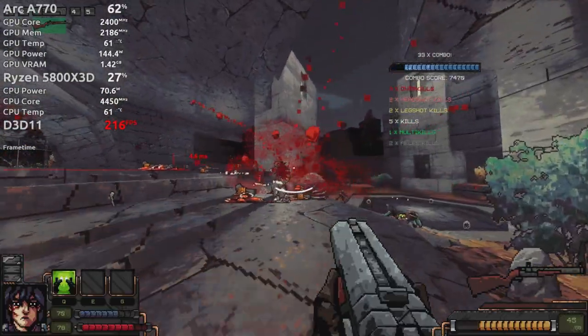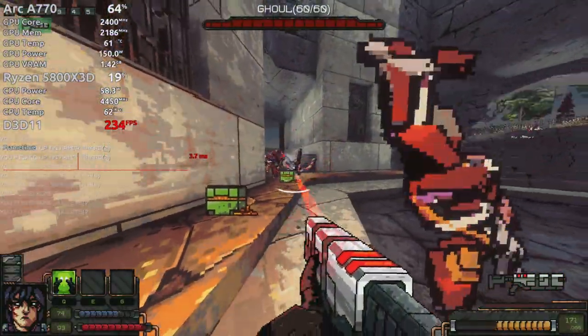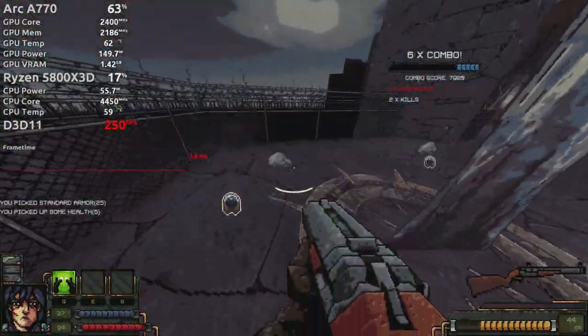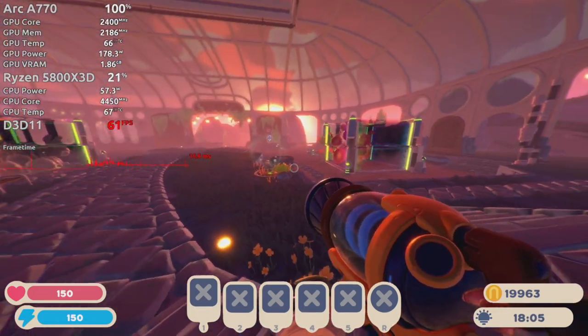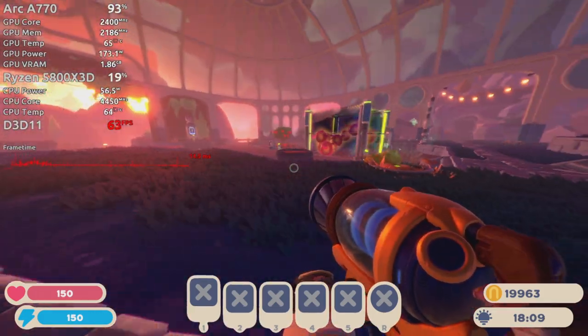I also tested some random indie games because even new ones often use DX11. Project Warlock 2 ran fine and benefits from a fast CPU. Slime Rancher 2 looks great but this early access game could use some optimization. Then I tried Tinykin and encountered rendering issues. I tried running it through DXVK but that didn't help. I'm reporting this issue on GitHub to Intel, and if you're an Arc user you should also report odd behavior.